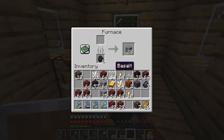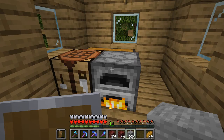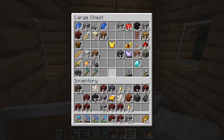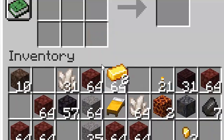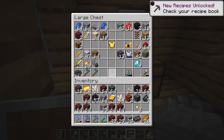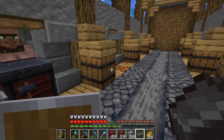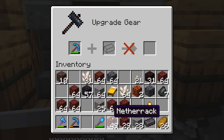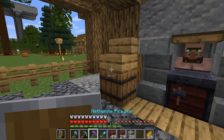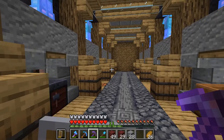Netherite! We actually found seven pieces of netherite, which is enough for one tool, and that tool will be a pickaxe. We need four scraps for one ingot — four gold ingots and four scrap makes one netherite ingot, and we can use that on the pick. We'll use the Fortune 3 pickaxe because we'll probably use that the most. This is gains, this is awesome — we finally have a netherite item.